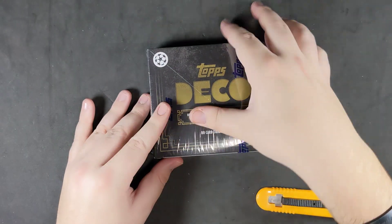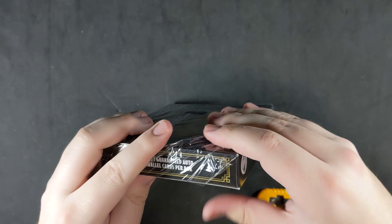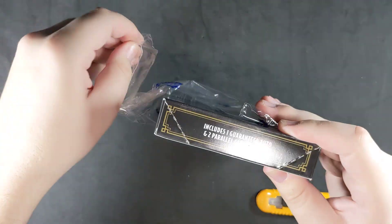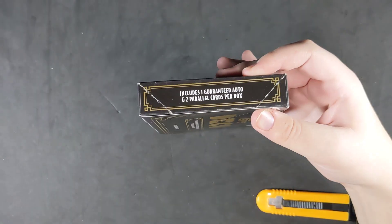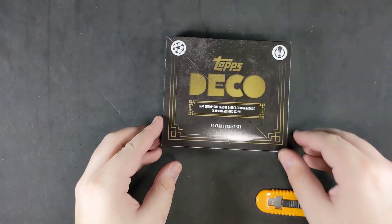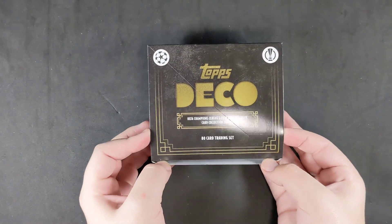Now with this, we'll see on the side here in a second — you are guaranteed one auto and two parallel cards for a box. So I assume that means numbered cards, I don't know for sure. Also, I'm trying out the overhead cam today, so this might not be perfect, but we're gonna give it a go and see what happens.